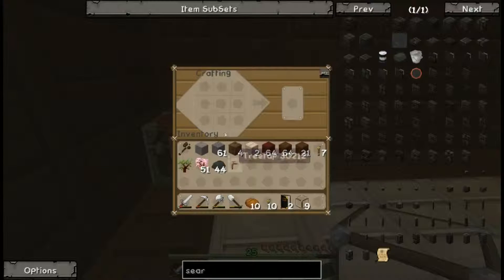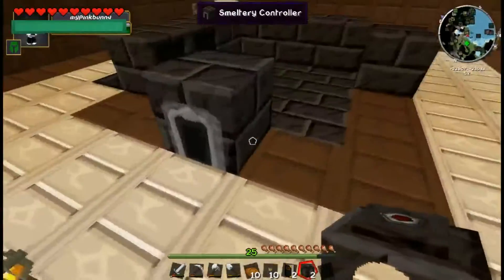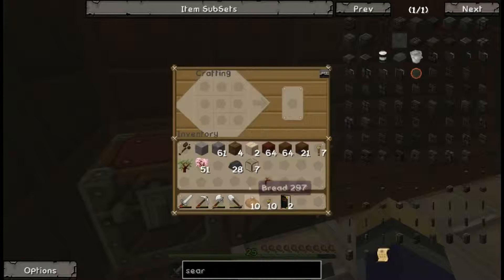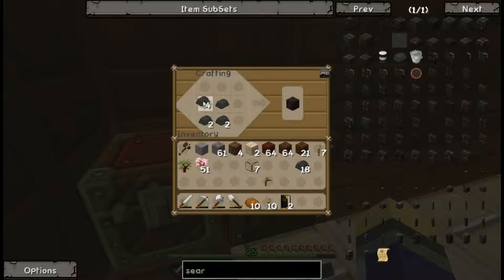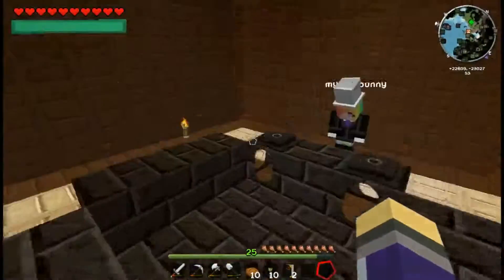It looks like we have just enough materials. The tanks go on either side of the controller. Making two more seared bricks - we have 28 left, just need two more. Filling in the remaining hole with seared bricks. The structure is now complete and it lights up - it's working! Next we need to go and get some lava.